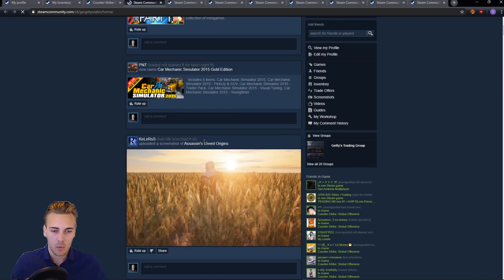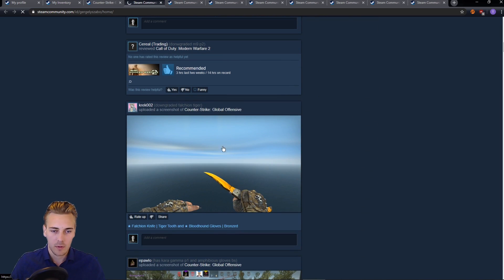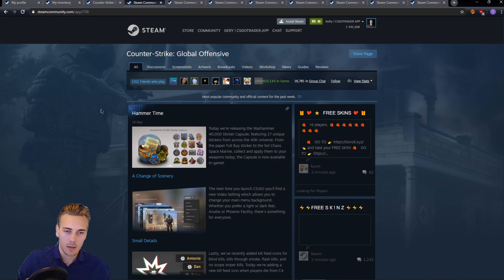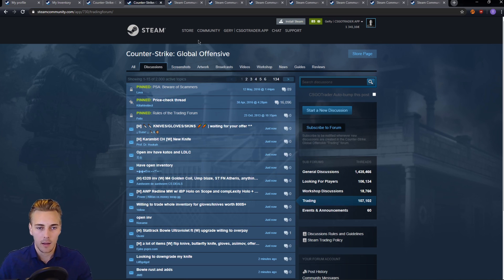And finding someone who has done something related to CSGO — for example, uploaded a screenshot — and then you can click that. You can click on CSGO and you will find yourself in the Community Hub. And from there you click on Discussions and Trading. And there we are — it's the official trading forum discussion for trading CSGO items.